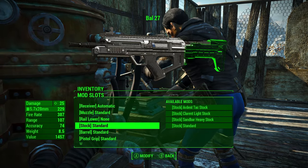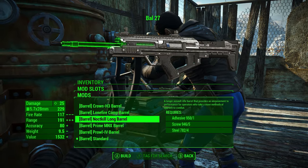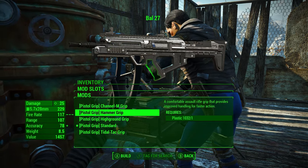Then there's the rail and lower rail options, and we're going to take a look at the barrel — you can put a really long barrel on this, which is kind of cool. I really like all of these options. We also have different pistol grips.